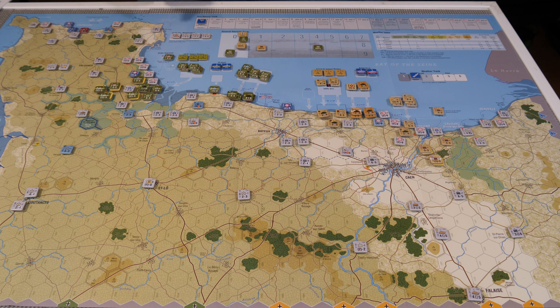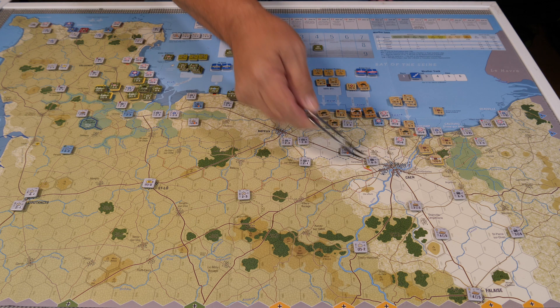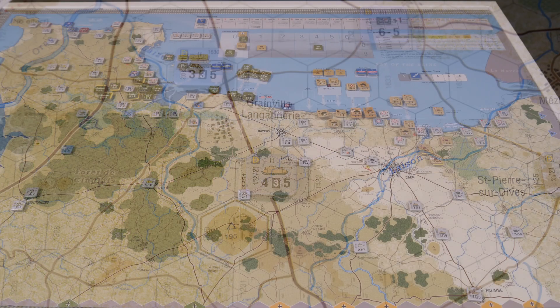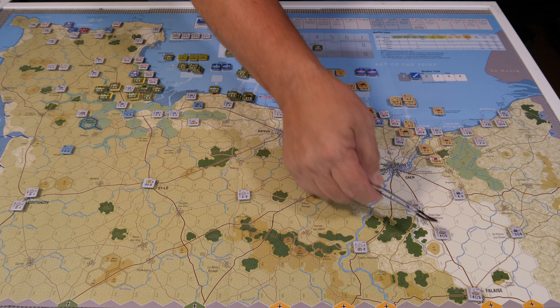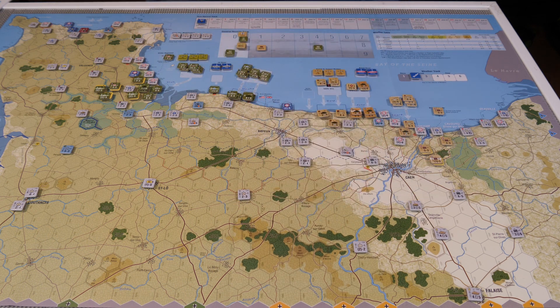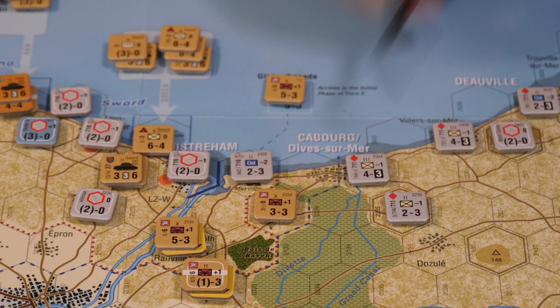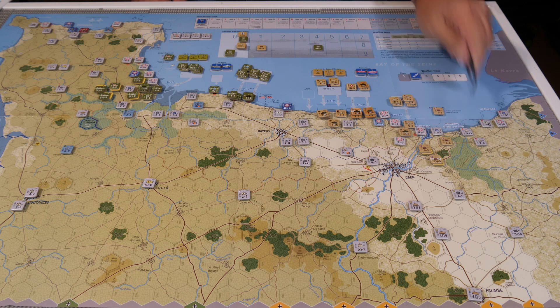In the German turn one, they can do their full movement value. All of these units can, except for the 21st Panzer Division, which is down here — they can only move three movement points instead of their full five. The other units that can't do anything are units with movement numbers in a black box. Some units over here are also stuck and cannot move this turn unless somebody gets close enough to them, or next turn they can start moving. Let's move on to turn number one.